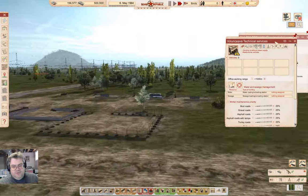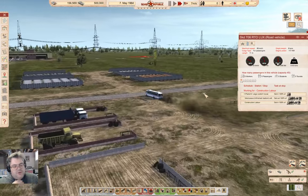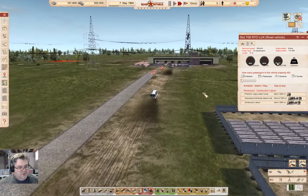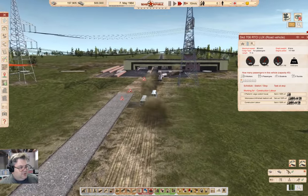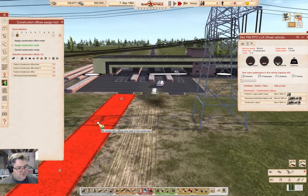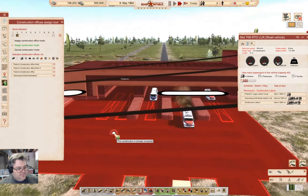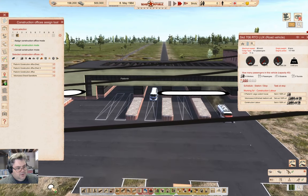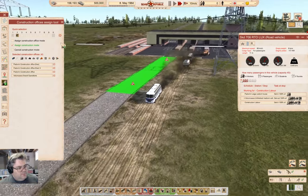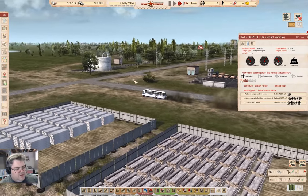We've completed the technical services. Buildings without power supply — that's because we need to complete the next bit of stuff. That road's just about done — that stretch of road — then I'll be able to assign this bit. I can assign it now. So that's assigned and will get built. We'll have gravel all the way to the custom house, which will actually be useful.